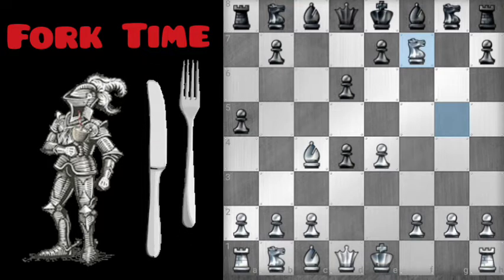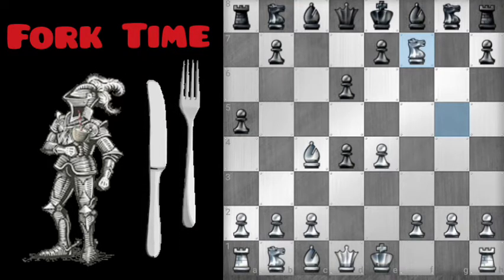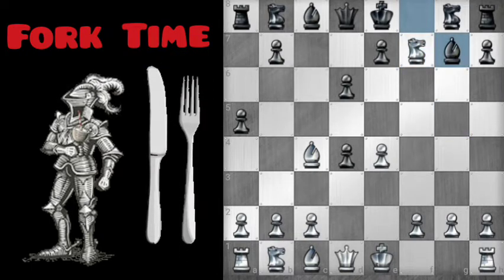Let's start with this one right here. Nice protected spot. Will Black give up the Queen? Yep.